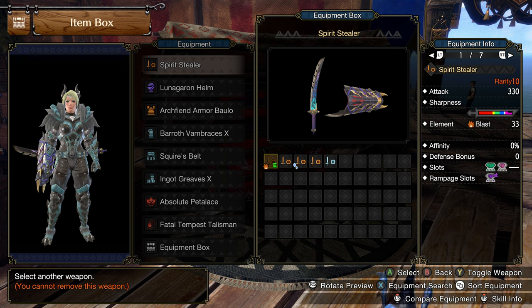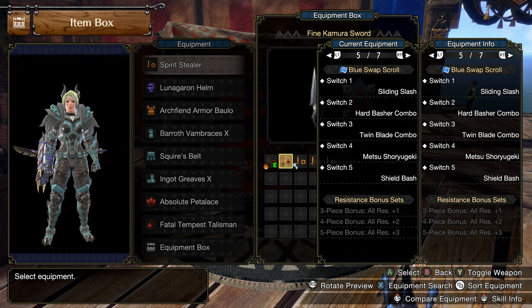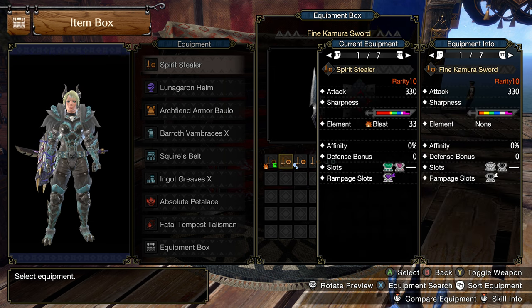That's up at MR100, so what do you use until then? The Fine Kamuro Sword is a damn good choice — 330 raw, the same amount of purple sharpness roughly. As opposed to a 3 slot, we have a 4 slot, and we still have that 2 slot and level 2 Rampage slot. If you're a support-type Sword and Shield player, that level 4 slot means hard Wide Range — you pick up 4 points of Wide Range with 1 point. And since it's Sword and Shield, you're eating items extremely fast anyway. You could also drop in a Wirebug Plus and work Wirebug Whisperer 3 into the build. The Fine Kamuro Sword is a fantastic choice and you can get it pretty early.